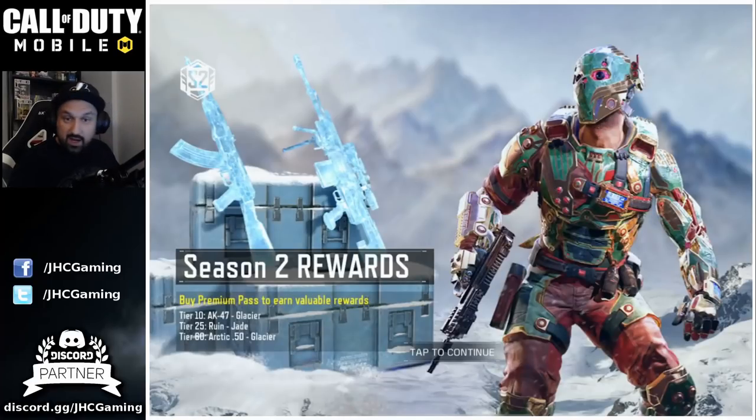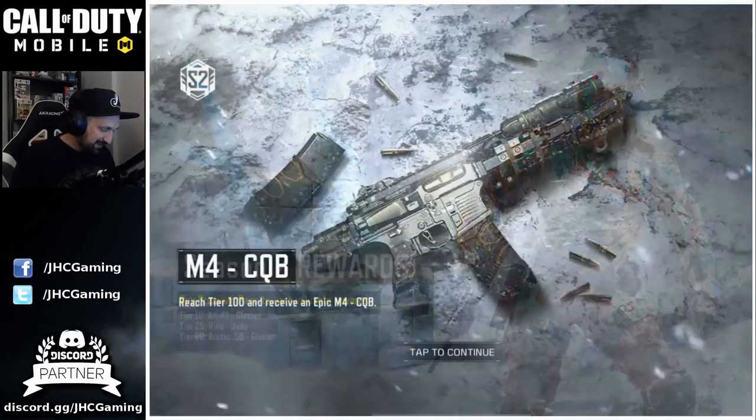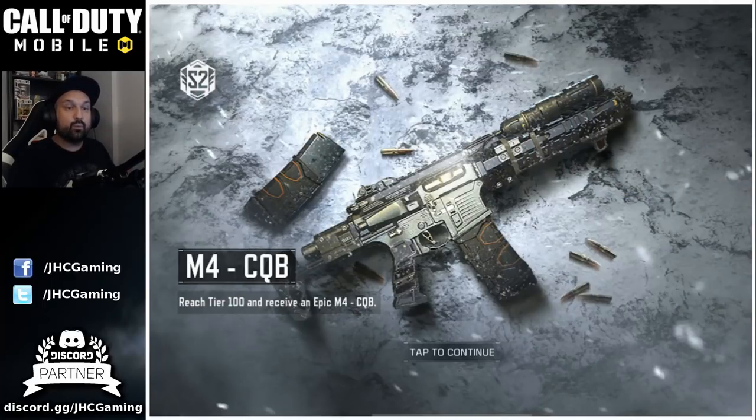Season 2 rewards — we can see the weapons right here on the crate. It's the Glacier skins and we saw some of these. We're gonna get the AK-47 at tier 10 if you buy the premium pass. Tier 25 we get the Rune Jade, a free skin — it looks epic. At tier 60 we're gonna get the Arctic 50 Glacier. So two glacier skins on the season pass, plus a character skin. The M4 CQB will be for reaching tier 100. It doesn't say if it's on the free-to-play or premium pass, but we'll see.